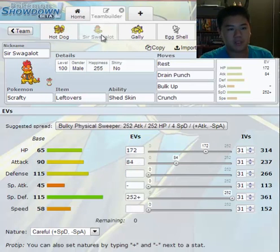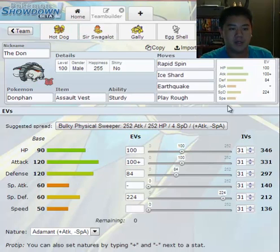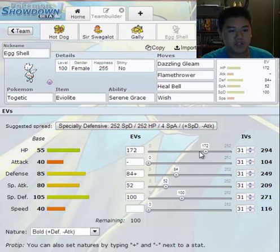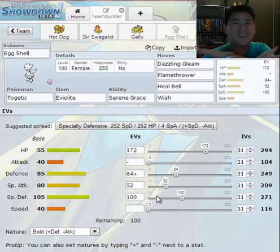You see now that it doesn't always have to be black and white — you could have a good mix. Like my favorite, Strafty — he's got a good mix here. And then there's another one here, my eggshell. She's got a very complex mix, but it has a lot to do with her item. I'll get into all this later.